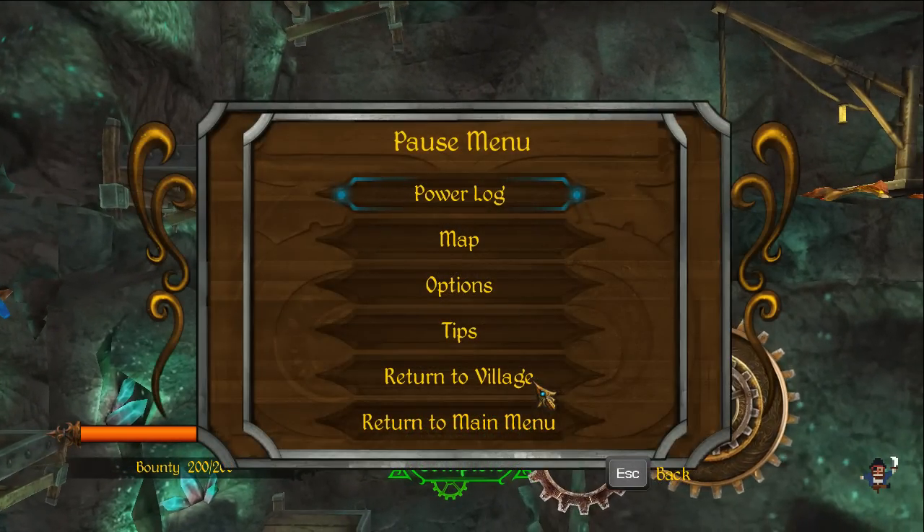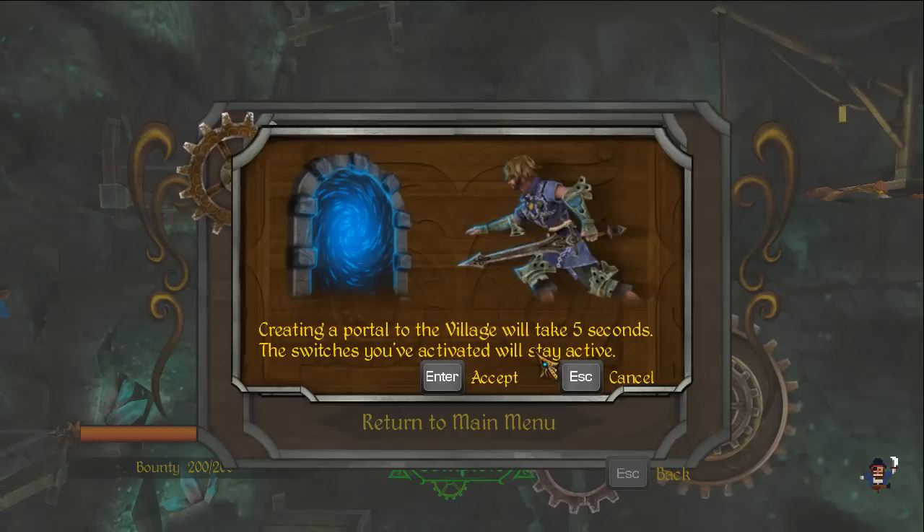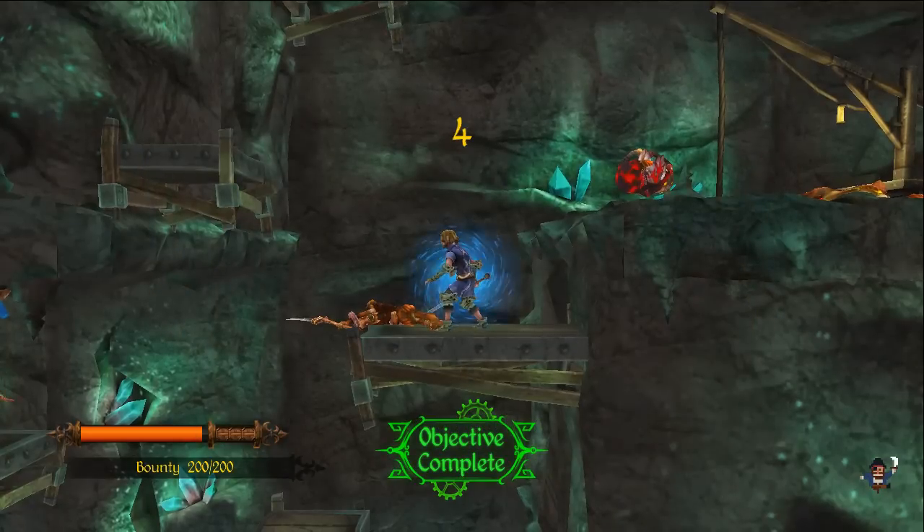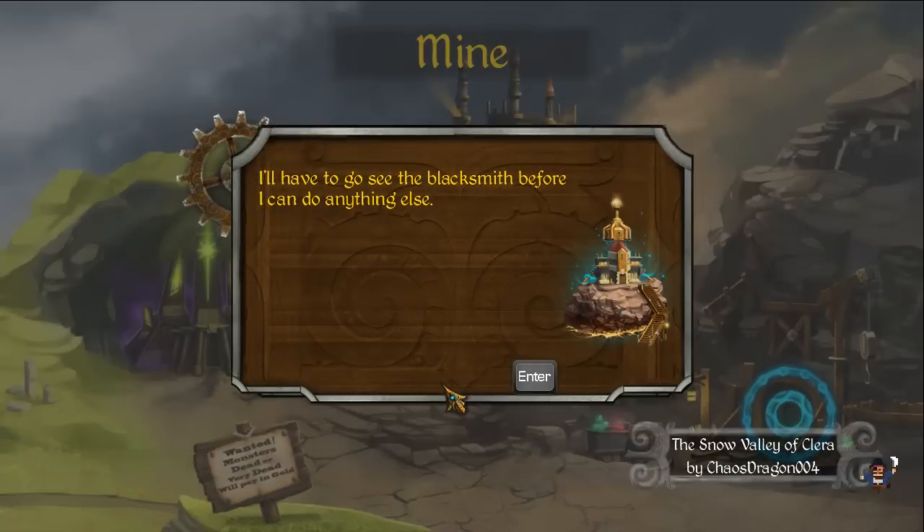The way you get back to the village is you return to the village and that creates a portal. The portal takes five seconds to open, so you can't just — if you're dying too much — open a portal and get out of jail free, so to speak. Which is good, I think.